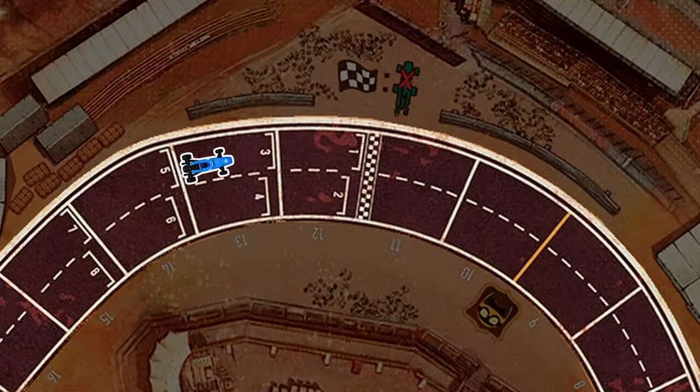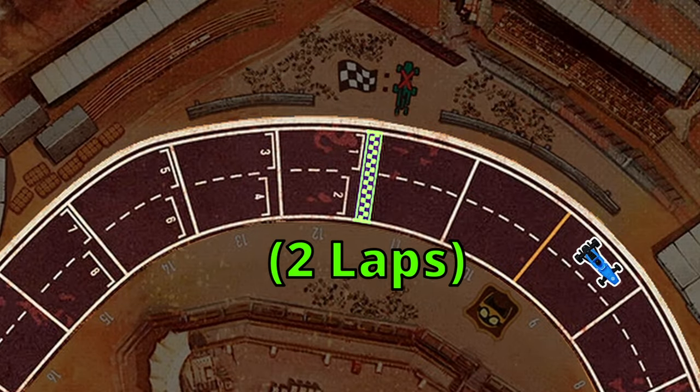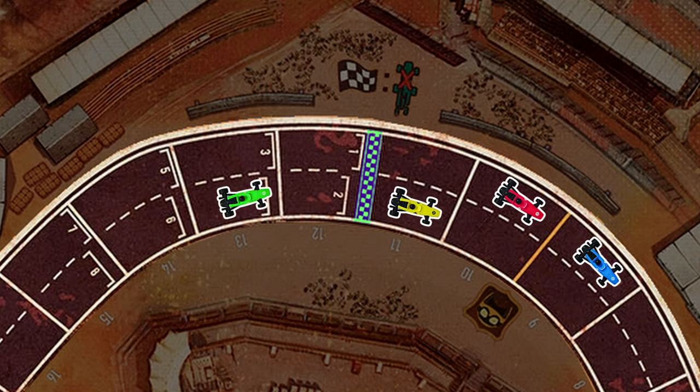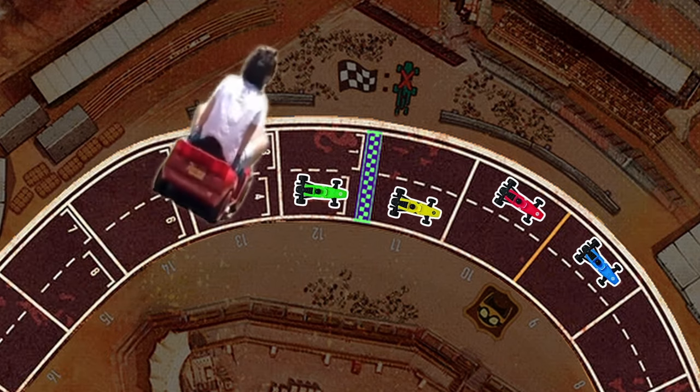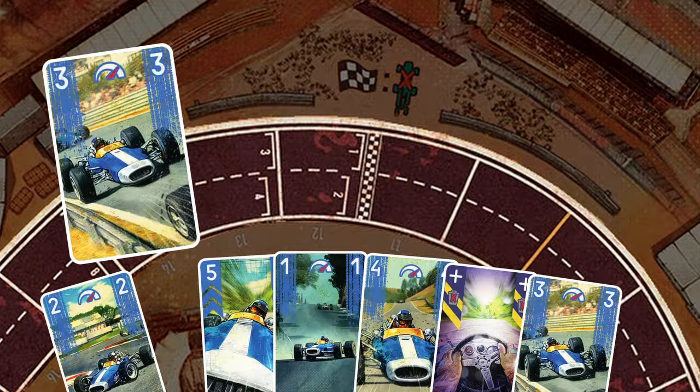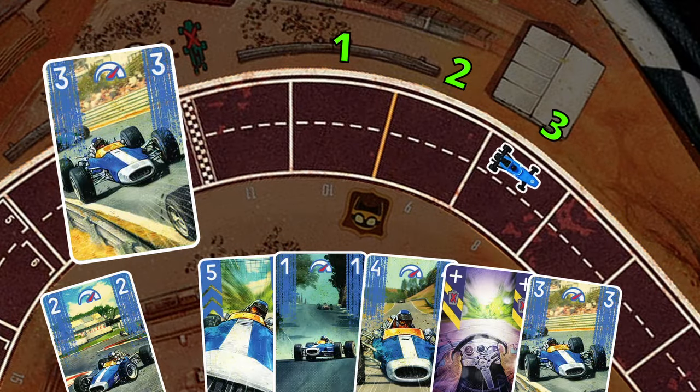To win this game, you have to be the first person to lap the track twice. But since you almost always have multiple people finishing on the same round, it's going to be who's furthest ahead instead. How do you drive your car forward? By playing these cards. If you play this number 3 card, your car simply moves 3 spaces forward.